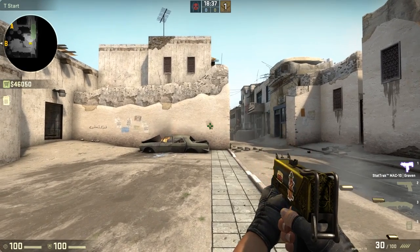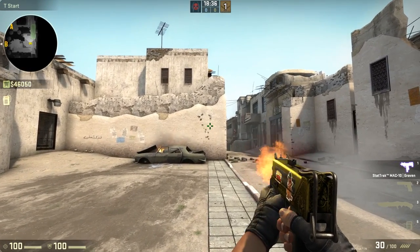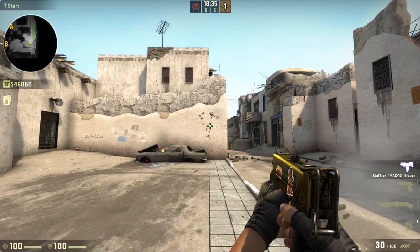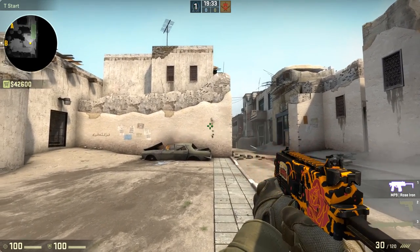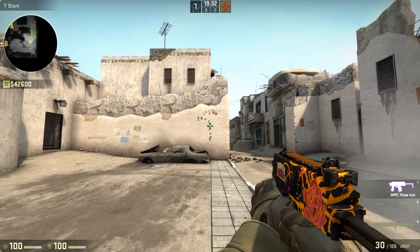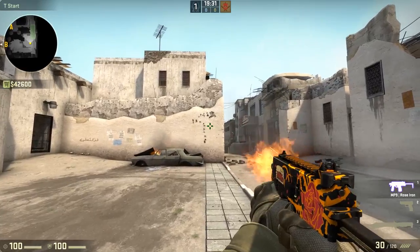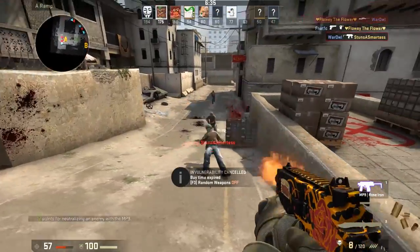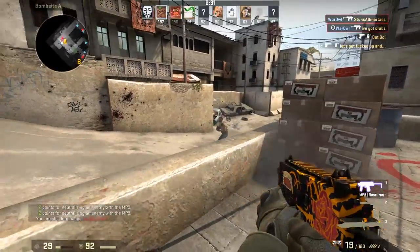The MAC-10's spray pattern has a strange immediate jump to the right, but then goes upward and to the left in a relatively straight line. Most players will ignore the slight anomaly. The MP9, on the other hand, goes almost completely straight up and then jumps to the left rather violently. Once both reach the top elevation of the spray, they will oscillate side-to-side, creating a T-pattern. Since you're going to be primarily spraying with these weapons, you'll want to learn good spray control and practice spray transfer.